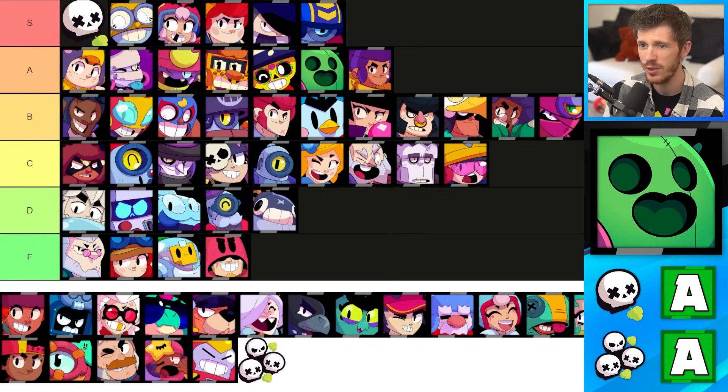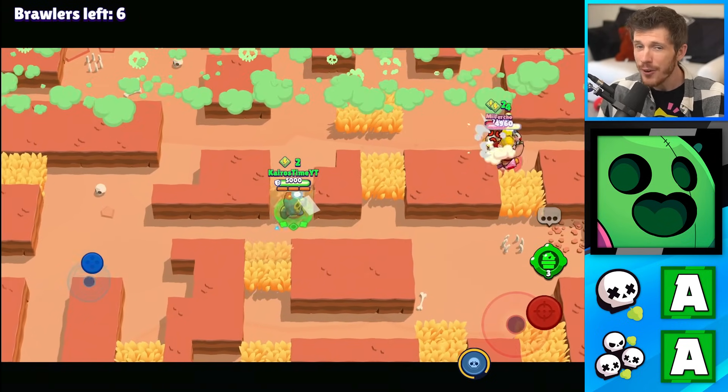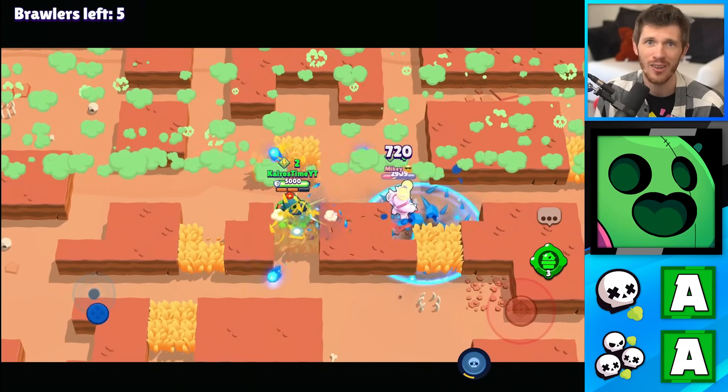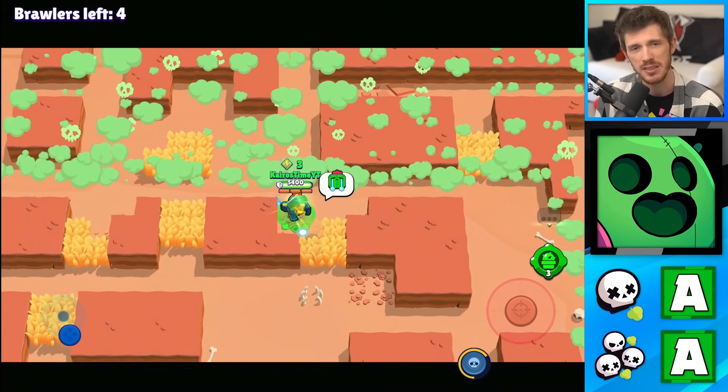Spike is in the A tier for Solo Showdown and for Duo Showdown as well. He's got good range and some decent area control with just his regular attack. Plus his super is amazing at preventing enemies from going specific ways and slows them down. He has high DPS and his super makes it almost impossible to get close to him. A tier is just really solid.